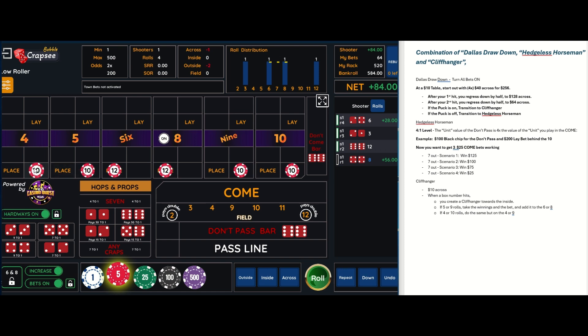If the four hits and you've already moved off of the five, you take that bet and the winnings and add it to the sister number, so the ten. That'll make sense when we get there. We've rolled two rolls on the Dallas Drawdown, both hit. The puck is on, so we're transitioning to the Cliffhanger — ten dollars across, let's roll.